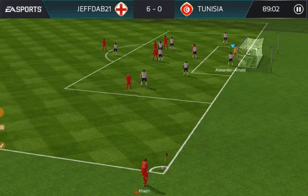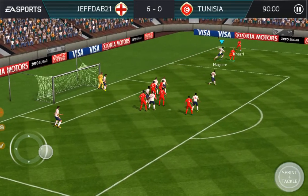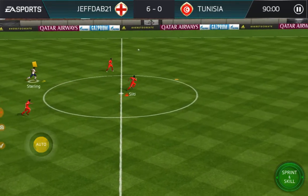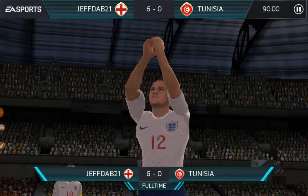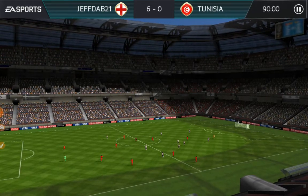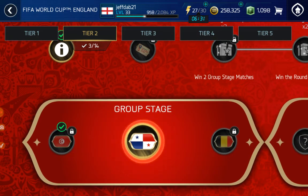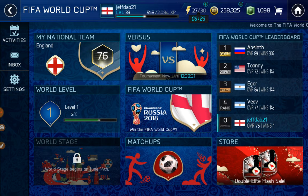We're going to win this game — it doesn't really matter if they get a goal. It's going slow because I'm recording, but make sure to download DU Recorder — that's how I get all these wonderful videos. You can get it on the Google Play Store. We've won six nil — yay! Let's see what we get from our packs. Now we're going to Panama — we'll do Panama in another video, or maybe now.